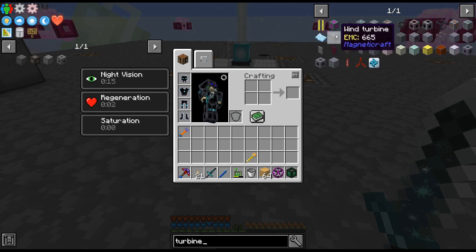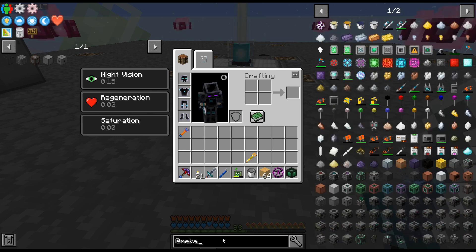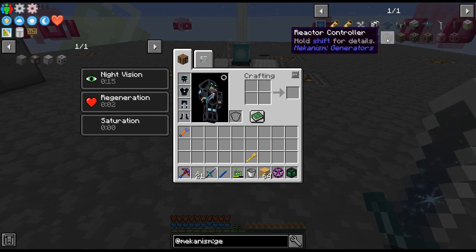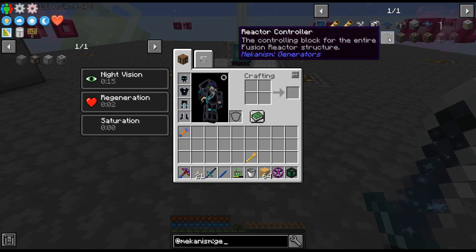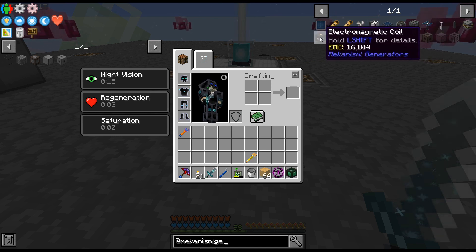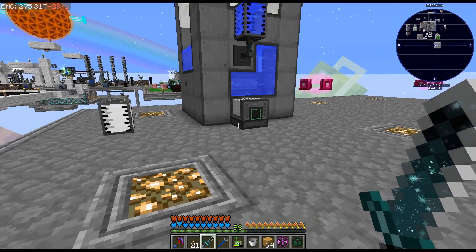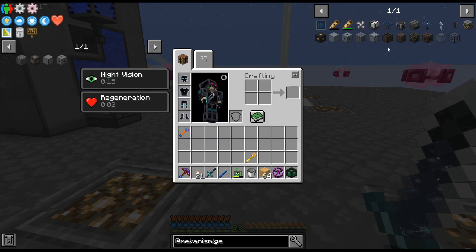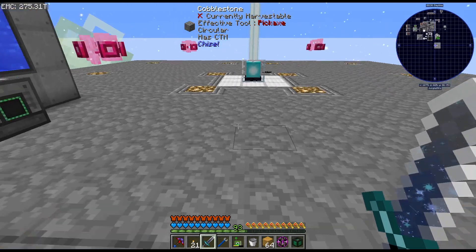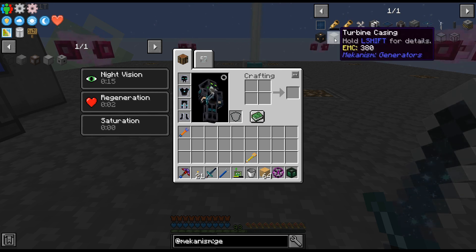The only things I'm noticing are turbine blade, generators - alright here we go. There's one - oh that's the fusion one I think. Alright, so probably need these. I have no idea how this is built - I don't think there is any way other than looking at a guide or tutorial to see how this is built. Let me cut here.